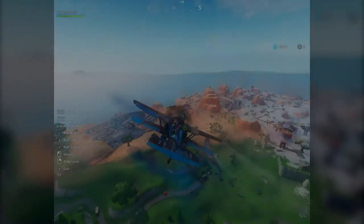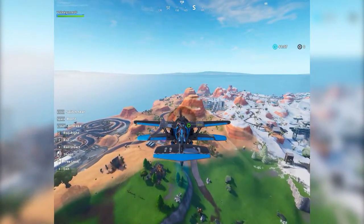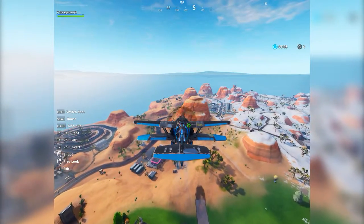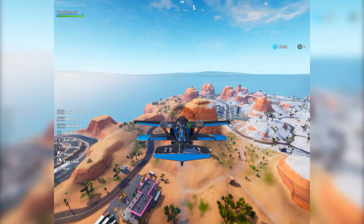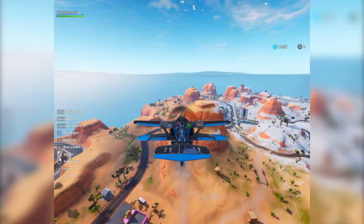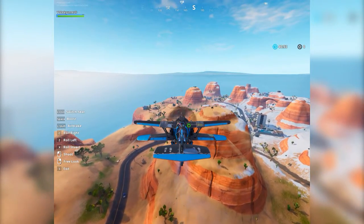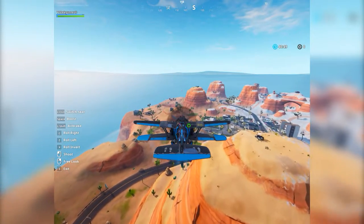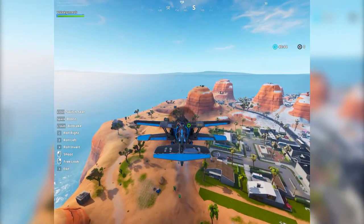What's up guys, it's Durkano45 here. Today we're going to be doing the dance locations for week nine. The three locations you're going to be dancing on are the sundial, the oversized cup of coffee, and last but not least, the giant metal dog head. These three locations are scattered all over the map, and I'm going to show you guys where all three locations are.